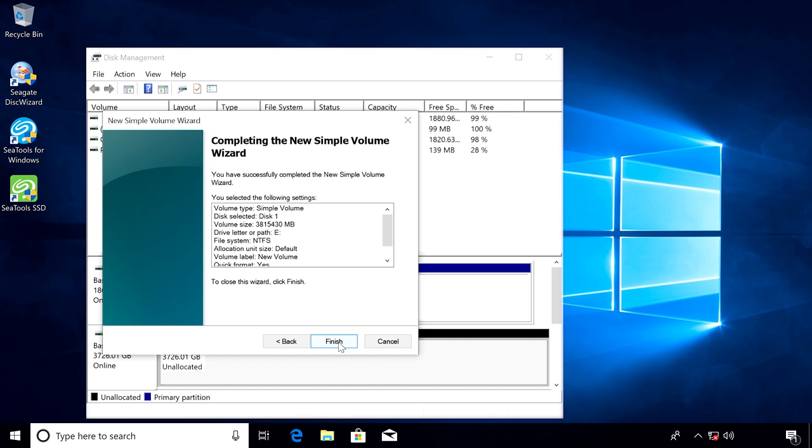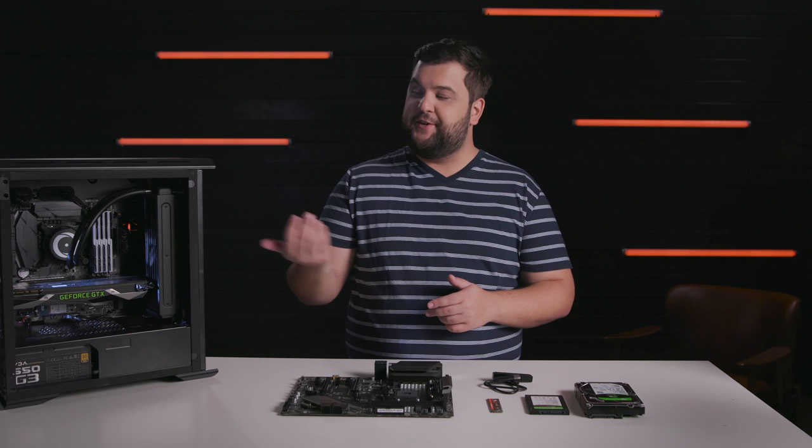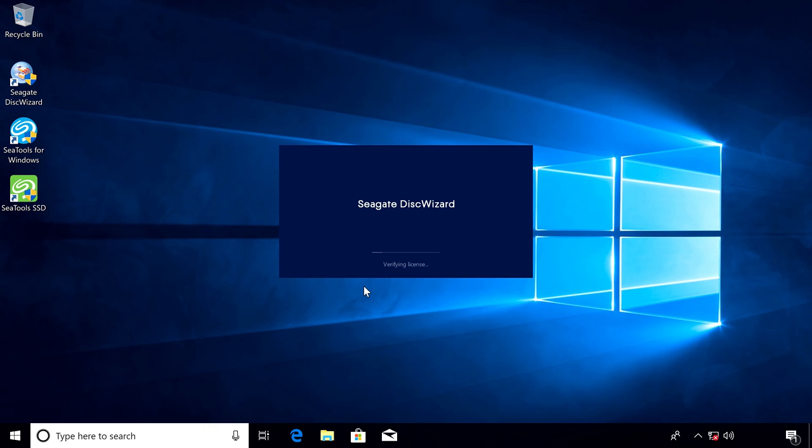If you're not doing a brand new PC build, you can, of course, still follow these steps for just an upgrade to your system. But you may need to completely migrate your old drive to a new drive if you're replacing it. Seagate offers a free application called Disk Wizard, which has many great functions, including the clone utility. This allows you to back up all of your files, programs, and operating system, and then recover it intact on your new drive.